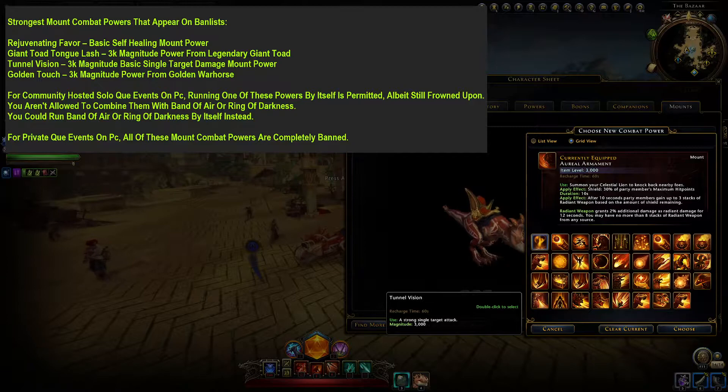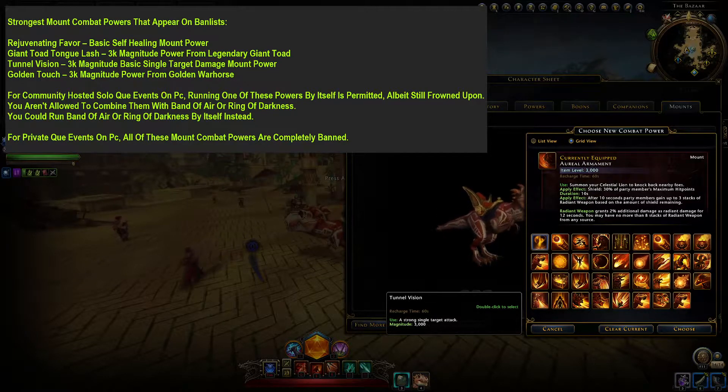If you are an experienced player, you'll know that you don't literally see enemy Tunnel Visions coming, but you can still sense when an enemy is about to use it. This power is too fast to actually see coming, but you can anticipate it pretty easily or just get lucky on dodge timing.